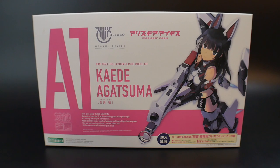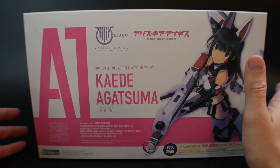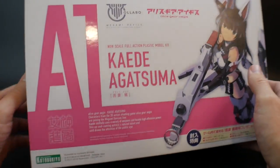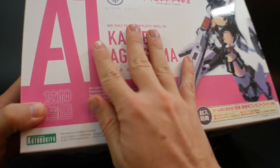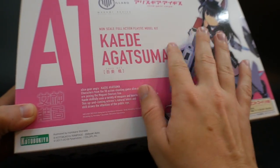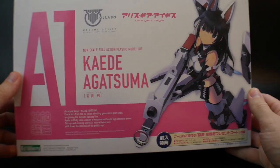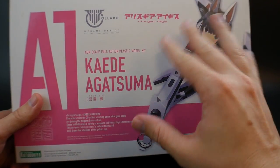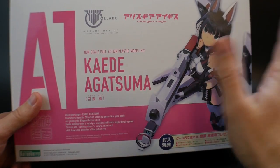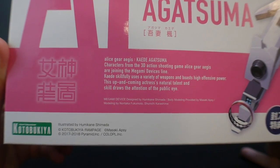Let's start taking a look at the box. One thing I have to compliment Kotobukiya on is this beautiful box — not the box art, the box itself. It's very glossy, very smooth, and has a raised surface so you can feel all the letters. It looks and feels very nice and very high class. The art is really good too, though overall it's pretty basic, nothing too spectacular. The character herself looks pretty cool.